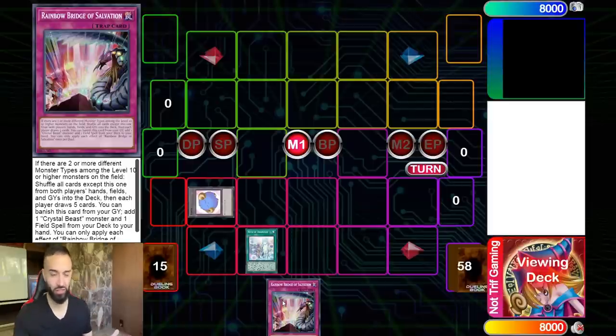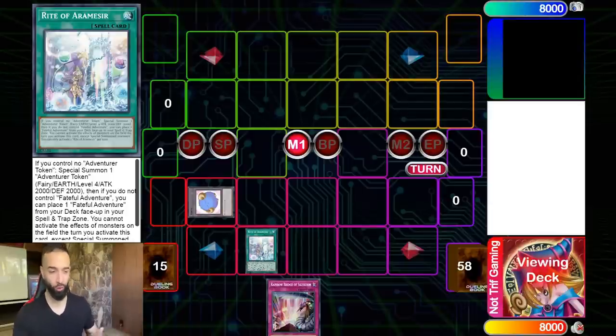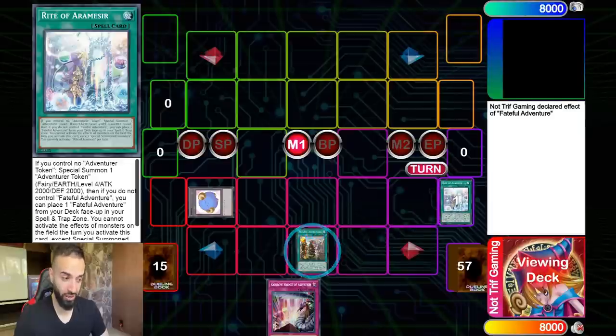You're going to see Rainbow Bridge of Salvation and be like 'Triff, what the heck is this?' Now, Rainbow Bridge of Salvation — this could be anything. I'm showing you a 60-card deck. It could be any combo. Basically half my deck could be these two cards — these are the two cards I picked to showcase this combo.